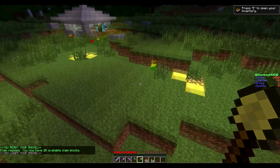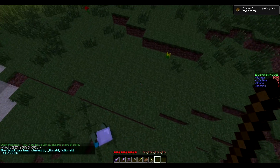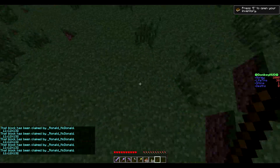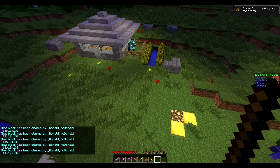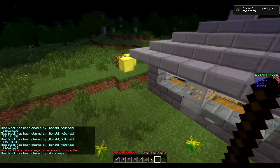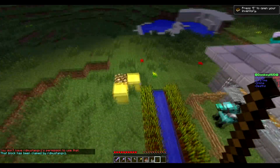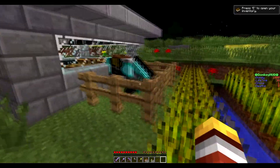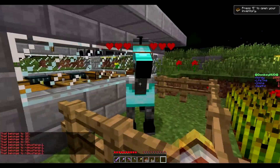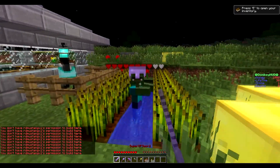It's really simple. If you wanted to check whether an area is claimed, just hold a stick and right click where you're interested to see if it was claimed or not — so if you wanted to claim a beach, you can check before you pull out the shovel. This is RD's claim — as you can see I can't ride his horse, I can't hurt his horse because it belongs to him, and I can't break his grass, wheat, melons, or pumpkins inside his claim.